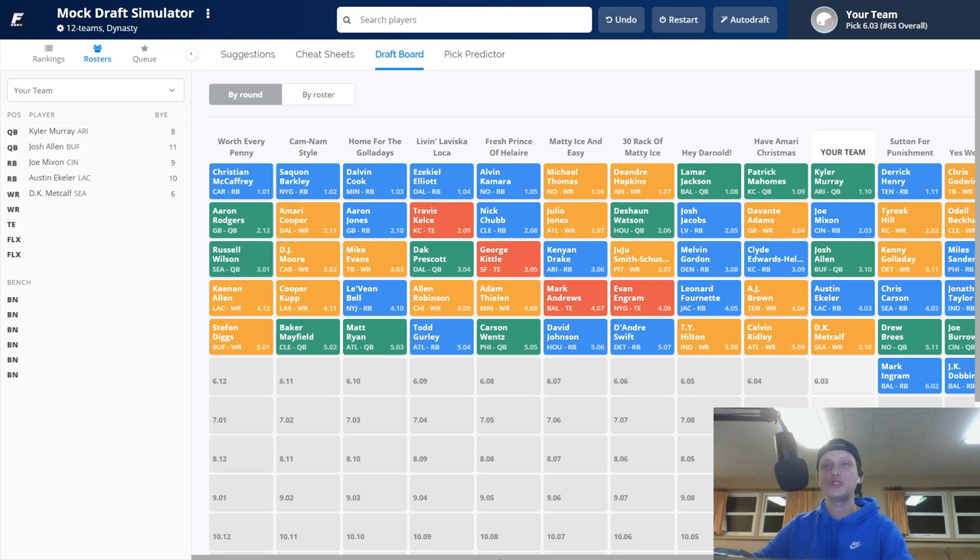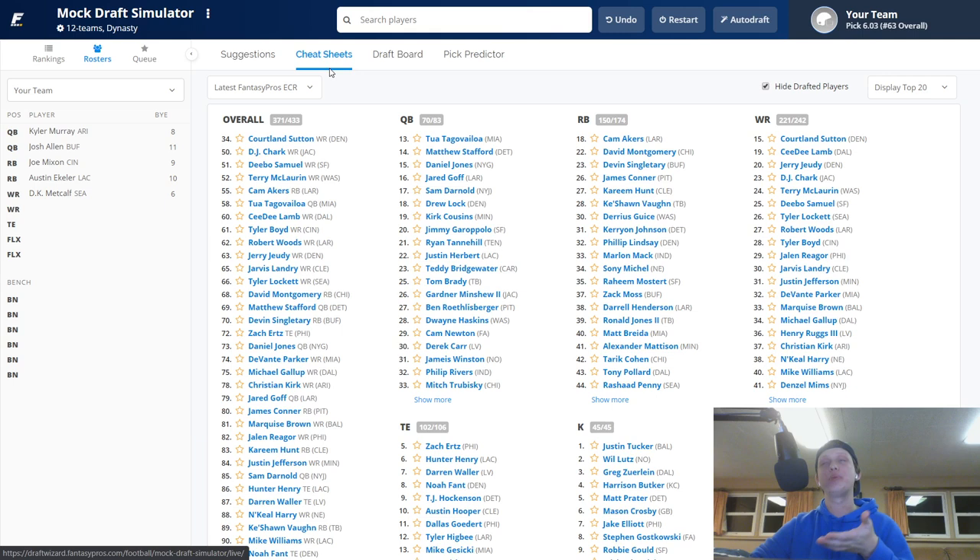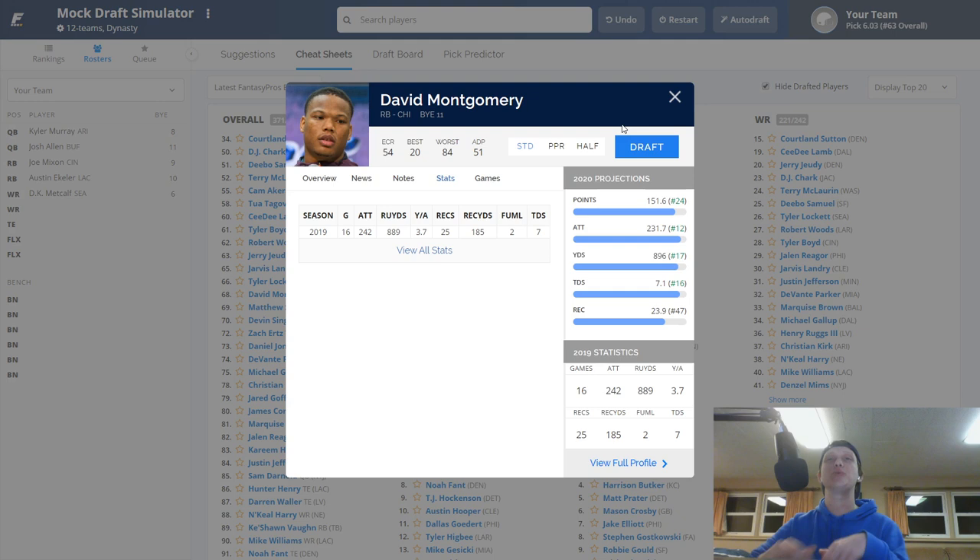We're into the sixth round now. After DK Metcalf, Brees came off the board followed by Joe Burrow, JK Dobbins, and Mack. Our team is Kyler Murray, Josh Allen, Joe Mixon, Austin Ekeler, DK Metcalf. Now a tough decision: Cam Akers or David Montgomery. I've never seen Akers do it in the NFL, but I feel like David Montgomery is safe. Sure he only got 880-something yards last year, but he's at a huge discount — he was going in the third round of startups last year, now he's here in the sixth. With Nick Foles instead of Trubisky, I think he bounces back.